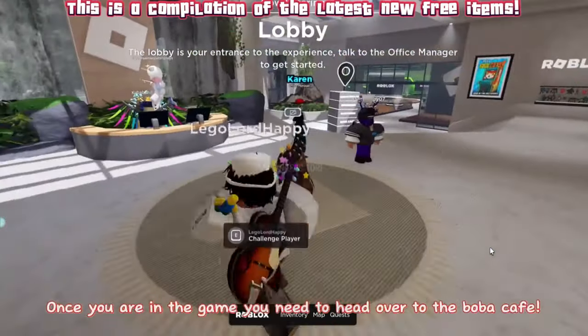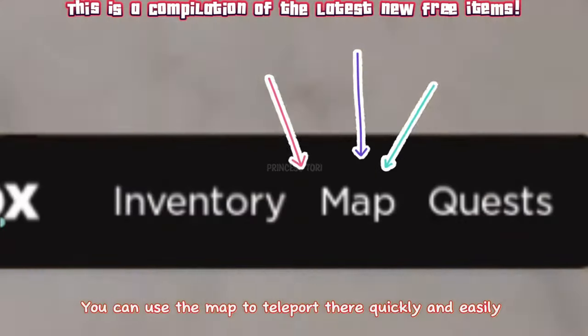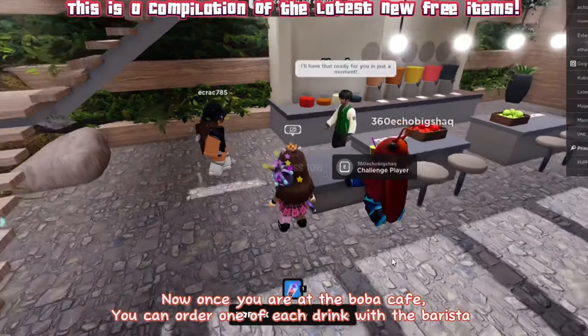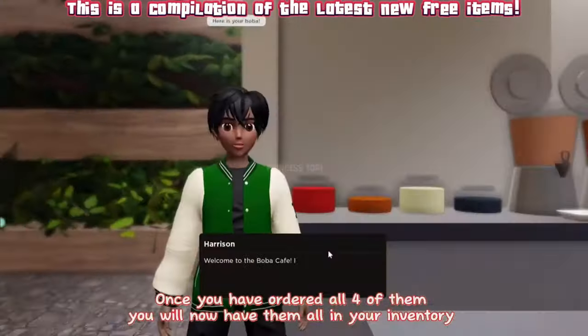To get these items you need to join the Roblox Career Center. Once you are in the game, head over to the boba cafe — you can use the map to teleport there quickly and easily. Once you are at the boba cafe you can order one of each drink with the barista.